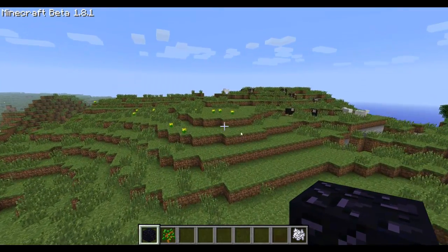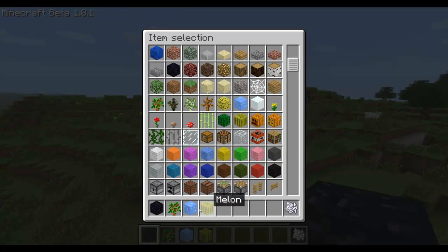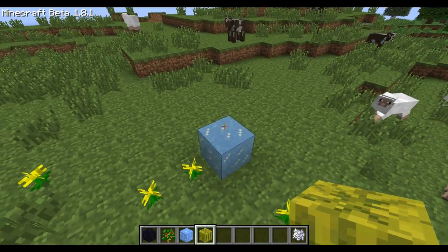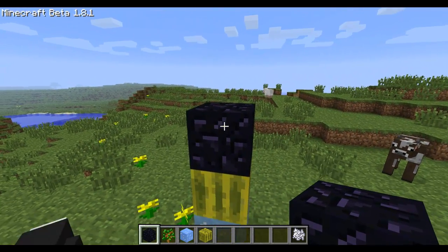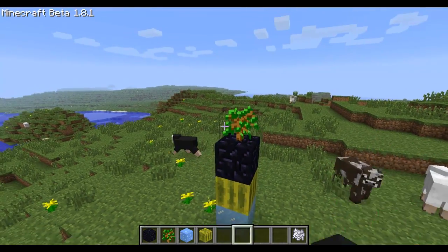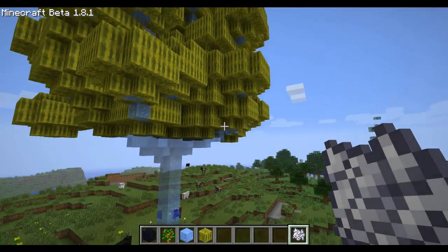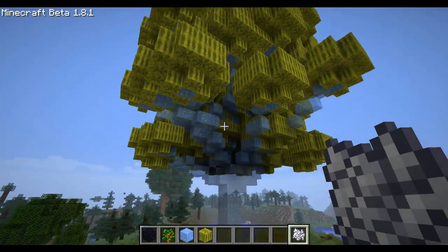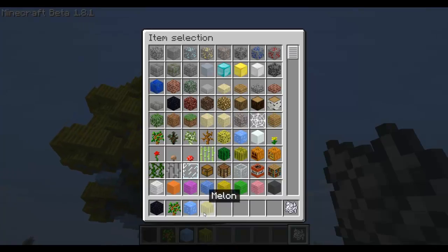Let's say we want a tree with ice at the bottom and maybe melon instead of leaves. Then we just put our ice on the ground, on top of that melon, then obsidian. This is how the mod recognizes if it's a custom tree or not — that doesn't mean anything else. And then a sapling on top. Now, if we right-click it, it will lag for a second, but then generate the tree. As you can see, the trunk is made of ice, which melts — which is a bad idea to do. And the leaves are out of whatever else you want; in this case, melons.